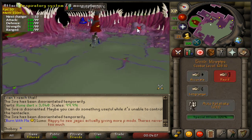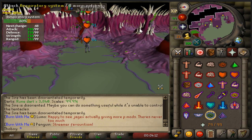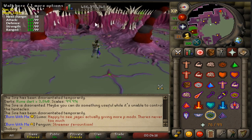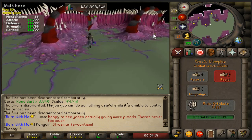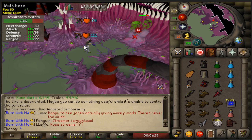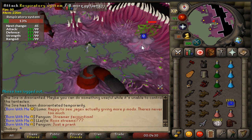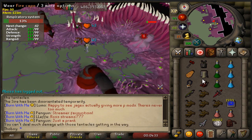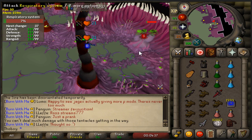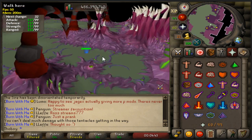Then you wait for it to wake up again and do the same thing on the other side. After the vents die, I still have almost all my prayer and hit points. After the last vent dies, I teleport directly to my house and heal in the pool. You have to hurry because if you're too slow, the Sire will despawn and you have to do it all over again.